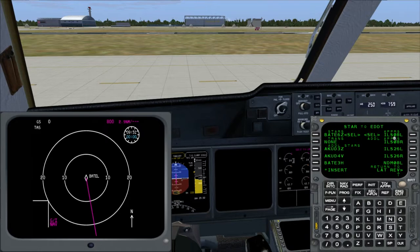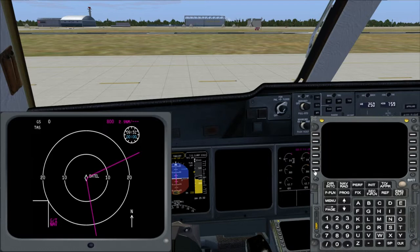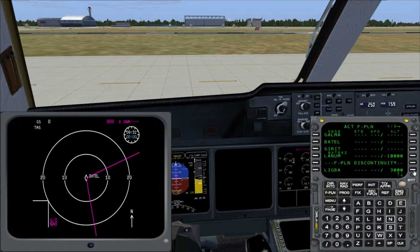We will select no transition, as there is none. So this can be simply inserted. Now we go in and see what the FMC or MCDU did.